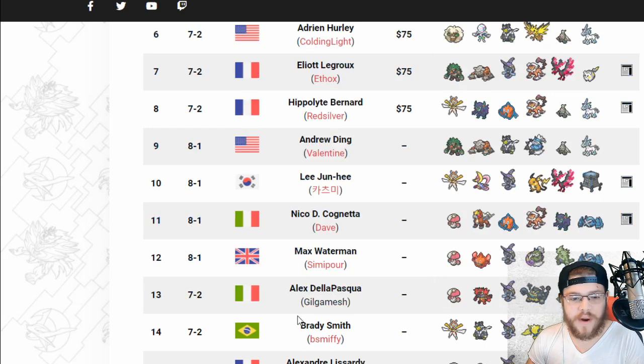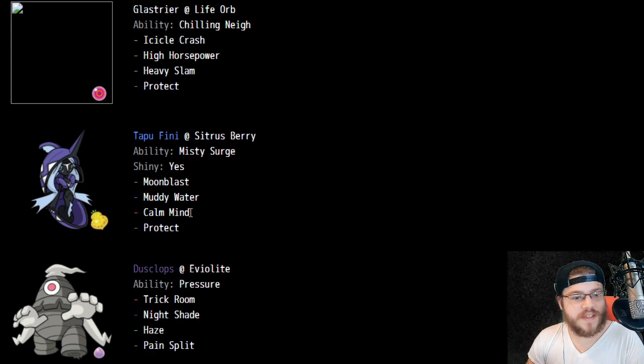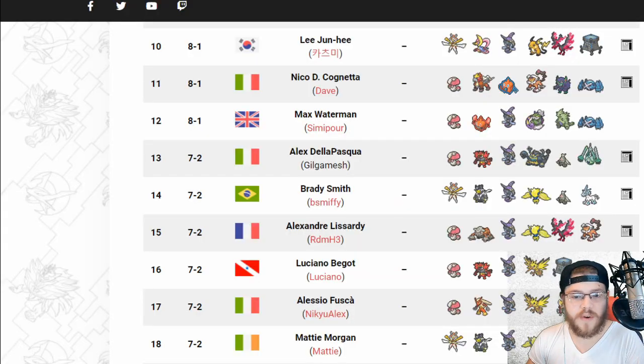In 14th place, Brady Smith — B Smithy — with Kartana, Urshifu, Tapu Fini, Regileki, and Dusclops-Glastrier. Nothing too spicy here, pretty standard but really good team. Life Orb Glastrier in place of the Weakness Policy variant we see more frequently. Haze Dusclops — pretty cool. Light Clay Regileki with Light Screen, Reflect — love to see it.